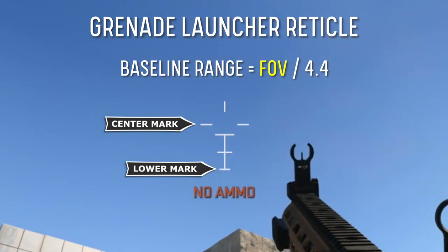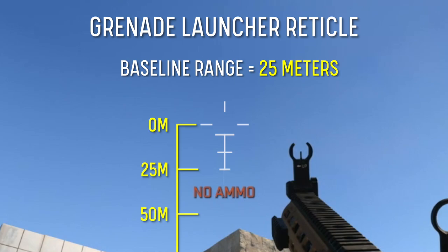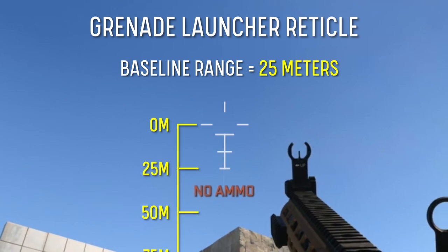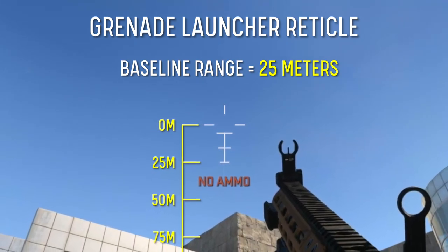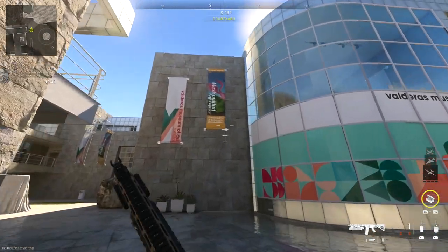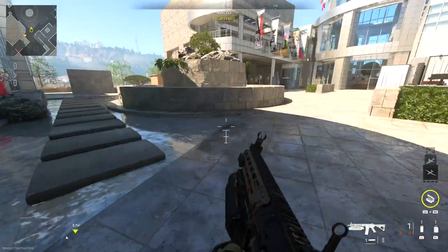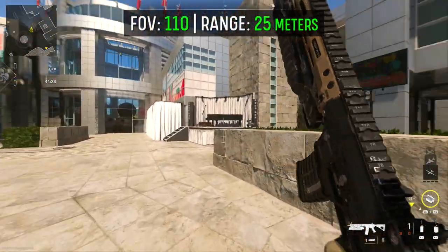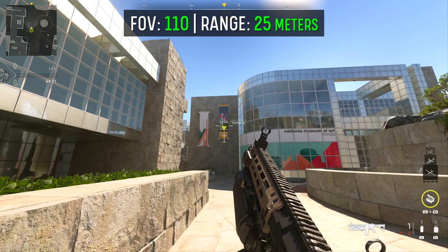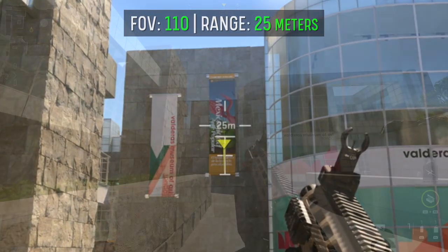For my preferred field of view setting of 110, this results in a value of 25 meters. This value puts the grenade launcher reticle's height into visual context, revealing how much we need to offset our aim to hit targets at various ranges. When aiming at a target 25 meters away, I'll be able to use the lower hash mark as my aiming point. As a demonstration, I'll be attempting to hit the lower edge of this banner — at 25 meters, I can use the lower hash mark as my aiming crosshair and deliver accurate results.